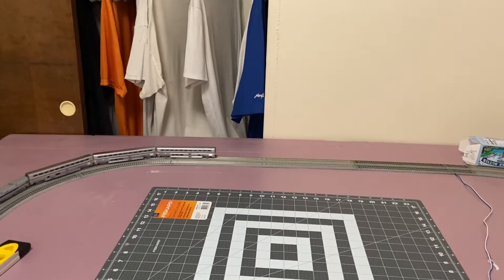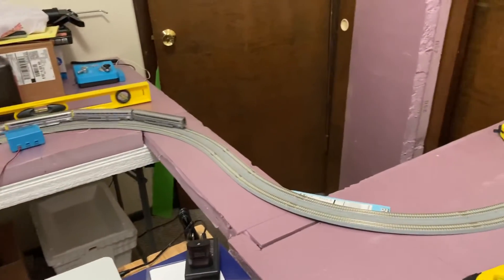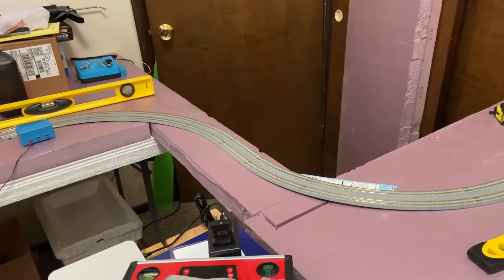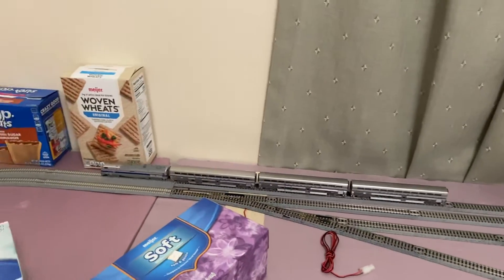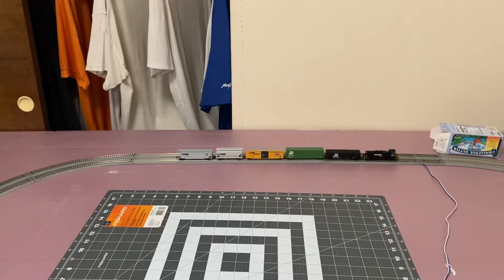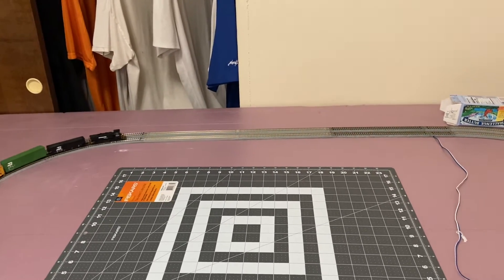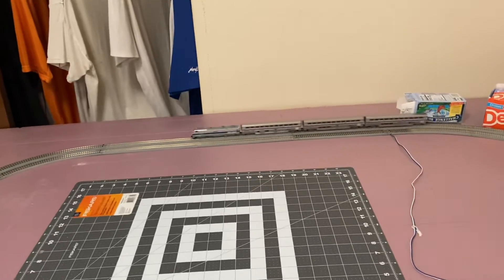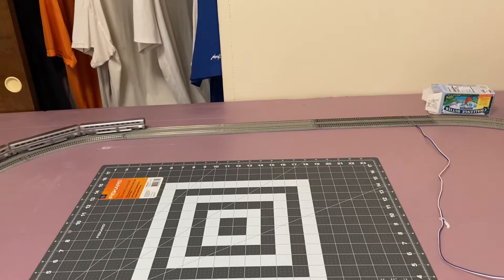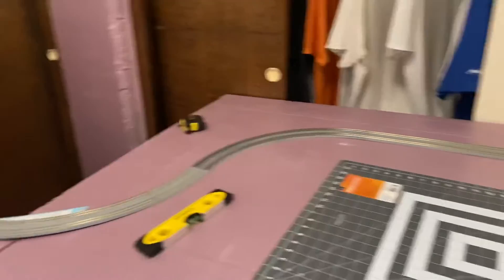Good Saturday afternoon, live from the train room. I've got my bridge built temporarily — if I don't like the way it is because it's got some corner problems, I might tweak it a little bit and make it bigger. Right now I've got my Amtrak running and also my Norfolk Southern running in the same direction. I love this continuous run because it makes the train look like it's going somewhere. It goes behind me — you can't see it — it's awesome.